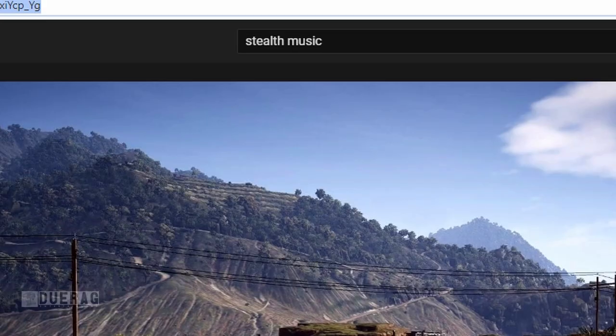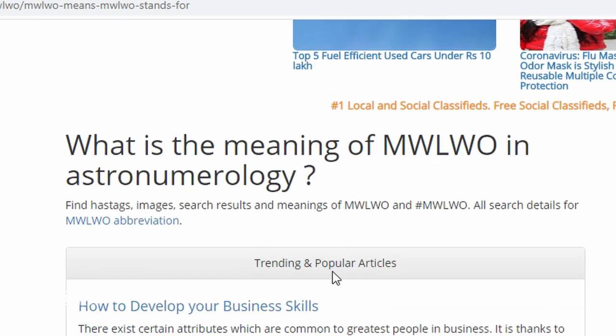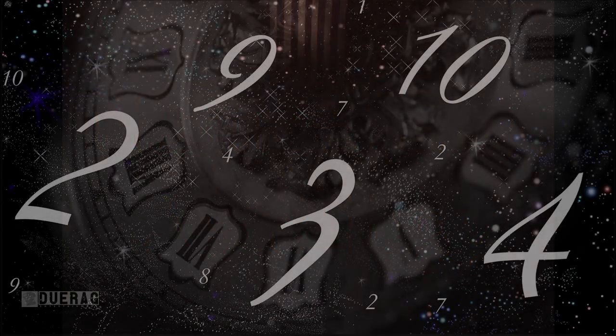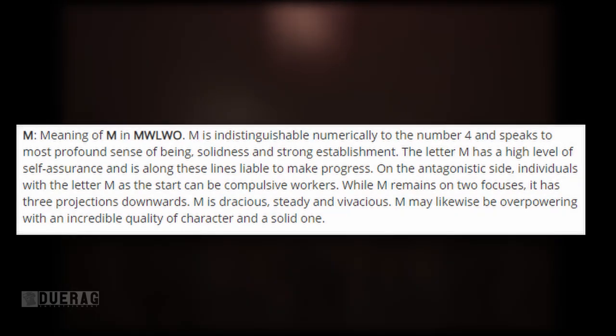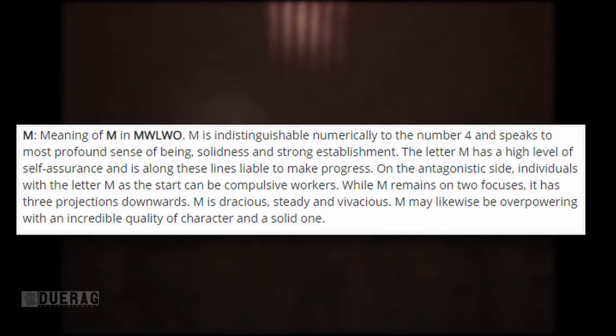I ended up finding a result for M.W.L.W.O. in astro-numerology — a combination of numerology, the mystical study of numbers, and astrology, the study of patterns and relationships of planets in motion, birth charts, and the zodiacs. Put together it means 'naturally drawn to investigate the meaning of life.' M is numerically equivalent to 4, and speaks to the most profound sense of being, solidness, and strong establishment. The letter M has a high level of self-assurance and is likely to make progress on the antagonistic side. Individuals with M at the start can be compulsive workers. W is equivalent to 5, and speaks to self-portrayal — individuals with the underlying W are typically exceptionally aesthetic and innovative, but can be avaricious and prone to going out on a limb.